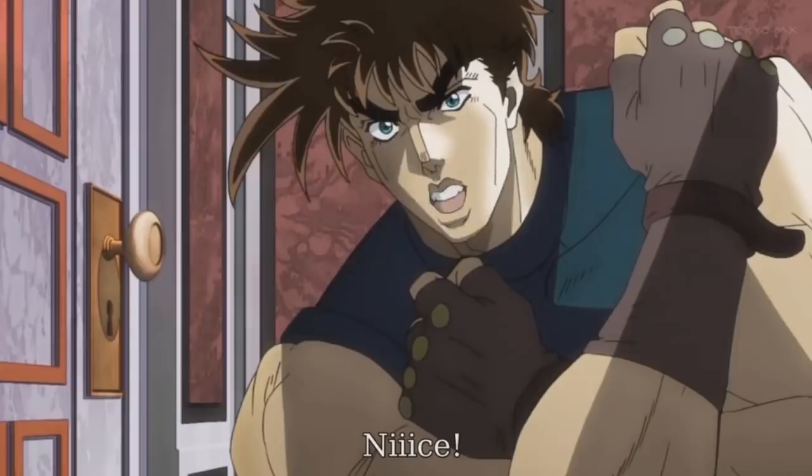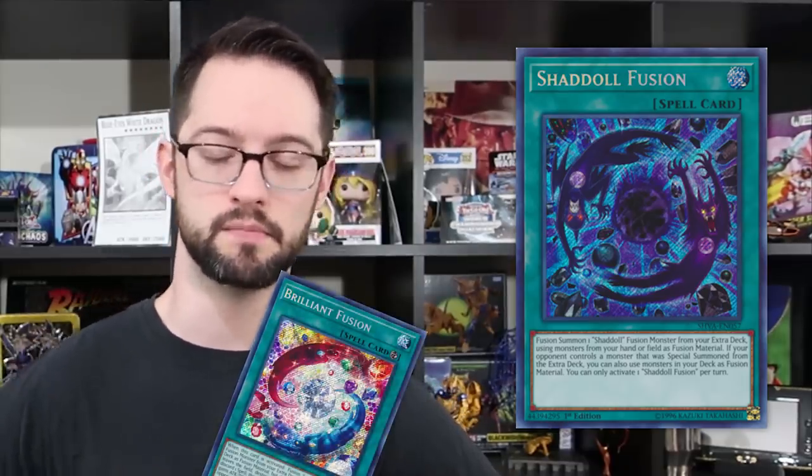Number 8 is Shaddoll Fusion, or in some cases some sort of in-archetype fusion card. Shaddoll Fusion is a fantastic top-deck because if your opponent has extra-deck monsters on the board, you can use material from your deck to perform a Fusion Summon — so you don't need any hand or field advantage. You just slap that down and get yourself a Construct. Especially in a Shaddoll deck, sending those monsters as material to the graveyard also triggers abilities and gets you even more extending on your plays. Other similar fusion spells that let you use materials from your deck — like Brilliant Fusion, had we still been able to use it the way we used to — are another great type of card that swings the tempo of the duel.